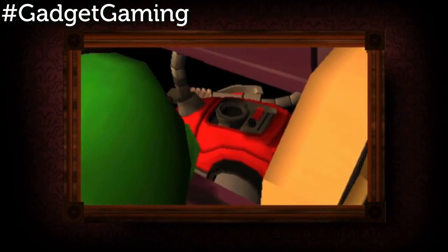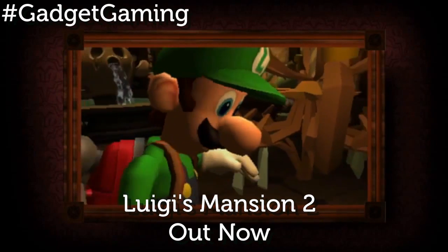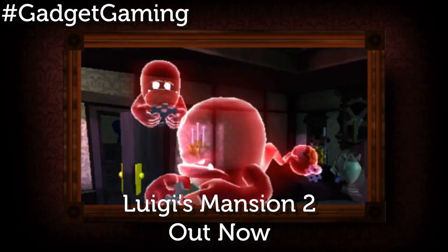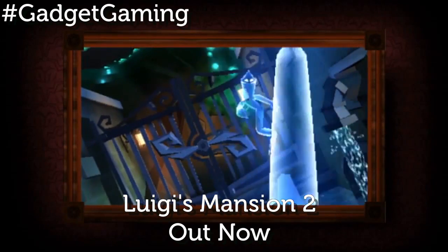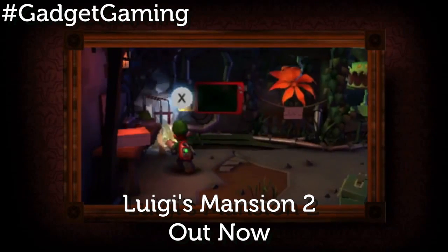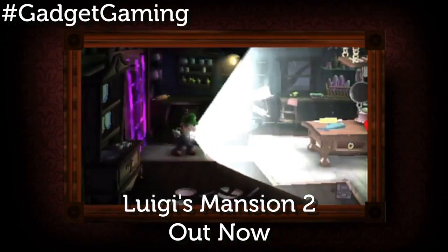Next up is Luigi's Mansion 2 for the 3DS. Following up from the fan favorite that hit the GameCube way back in 2001, this pretty much follows the same formula that made the first so popular. Visually, Luigi's Mansion 2 is stunning — Nintendo along with Canadian developer Next Level Games has really pushed the hardware to create a gorgeous piece of software. The 3D effect is also nailed perfectly, bringing the cobweb-filled mansions to life in a manner which just wouldn't be possible on any other system.